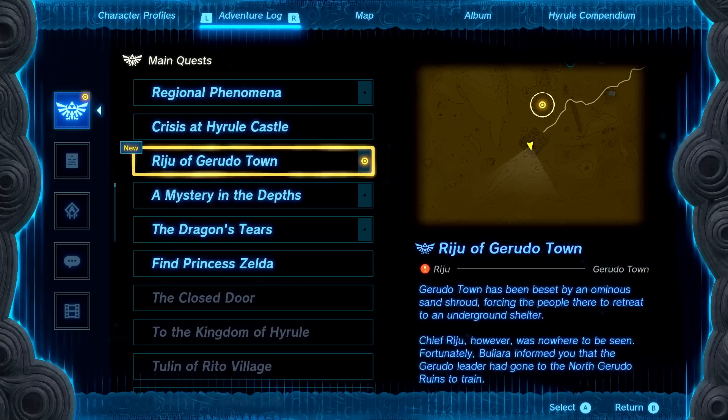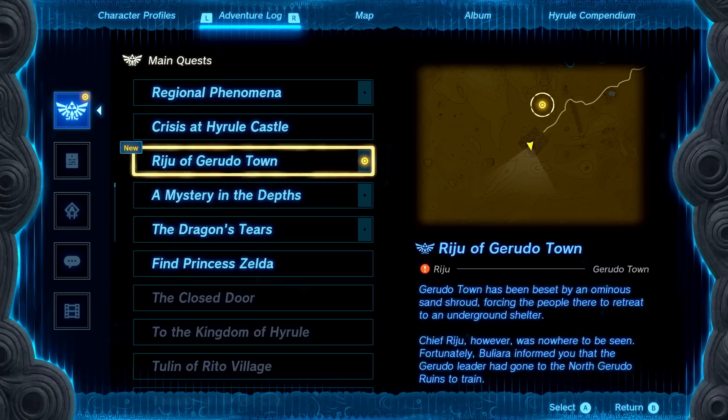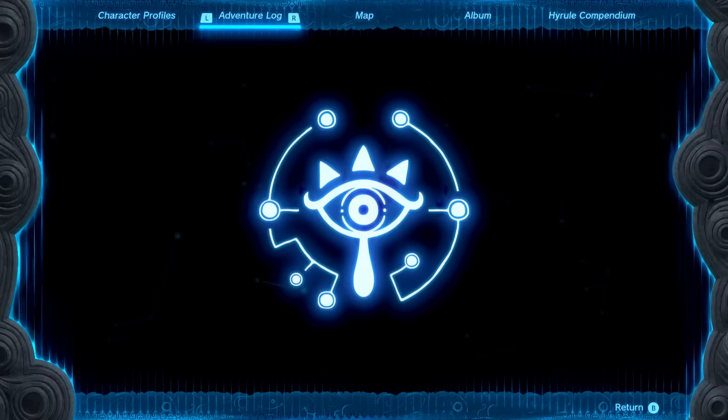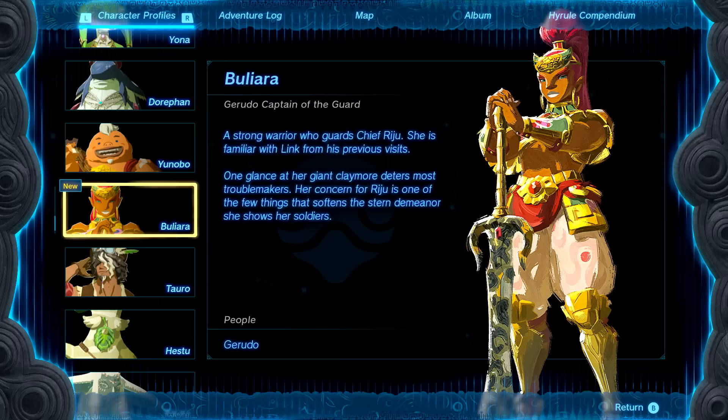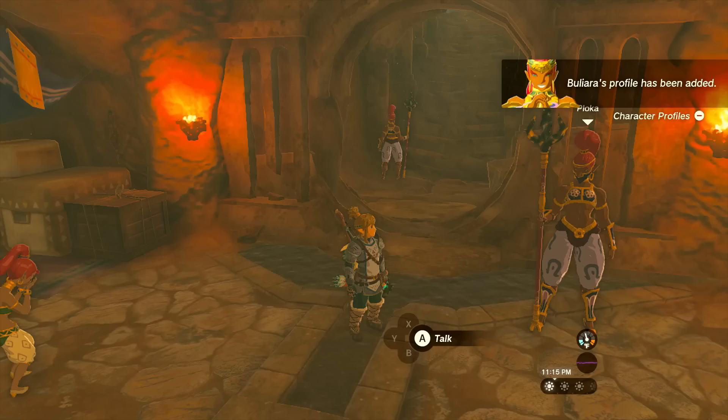So here we are in Gerudotown. Gerudotown has been beset by an ominous sand shroud, forcing the people here to retreat to an underground shelter. Chief Rizu was nowhere to be seen. Fortunately, Boliara — that's how you pronounce it — informed us that the Gerudo leader has gone to the north Gerudo ruins to train. Boliara's profile has been added: a strong warrior who guards Chief Rizu, familiar with Link from his previous visits.